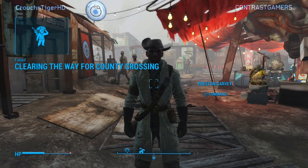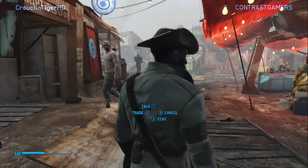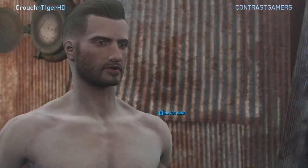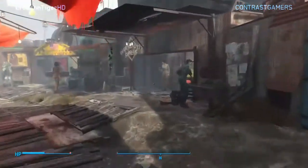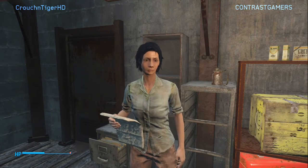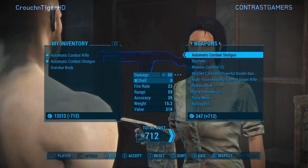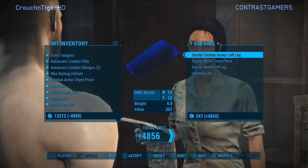You can get basically unlimited ammo, bobby pins, and you can use it to gain caps. Every time you do it you have to wait 48 hours for the market to restock. All of these missions are generic anyway — they're the Minuteman missions, very repetitive, so don't worry about failing those. We'll go here and I'll show you how to get this started. You can buy anything from any merchant — I've tested this on almost every merchant I've come across. We're going to buy everything except ammo — do not buy ammo.